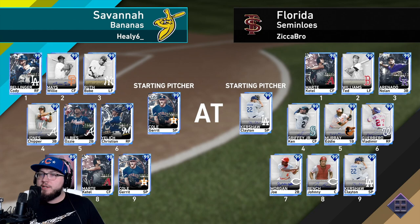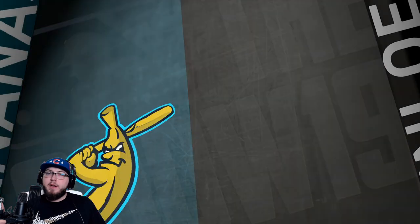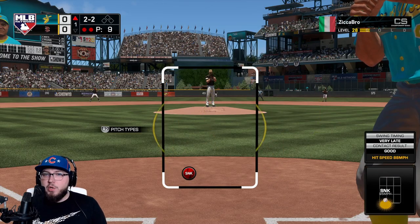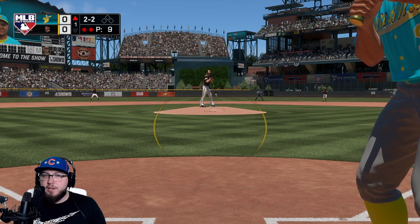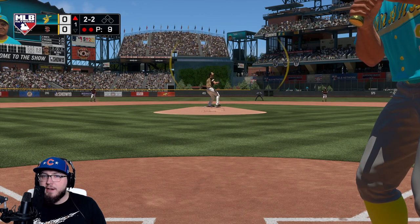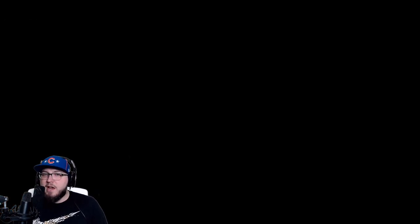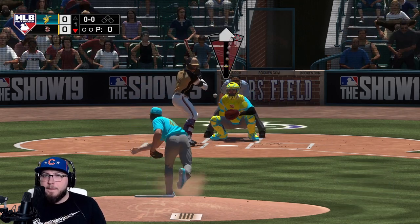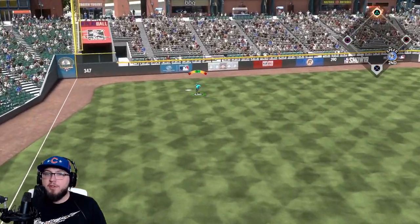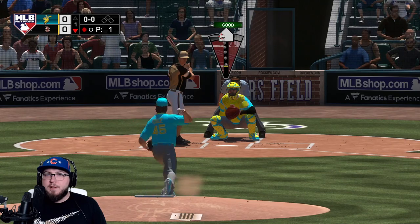Of course we go up against Clayton Kershaw. We have Garrett Cole on the mound. They've got Cantu-Marty, Teddy Ball Game, Nolan Arenado, Ken Griffey, Eddie Murray, Vlad, Joe Morgan, and Johnny Bench. Babe Ruth can hit righties or lefties. He's in a two-two count, and we strike out on the fastball — that's why you don't guess on pitches, you just react to the stuff.